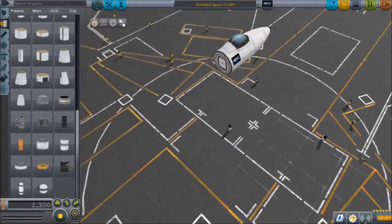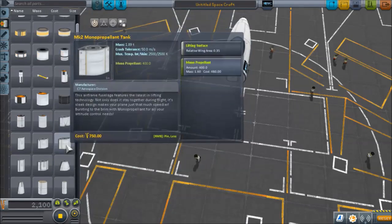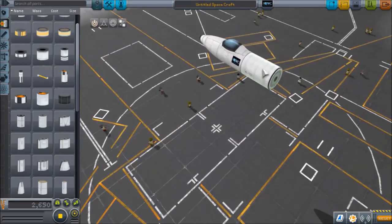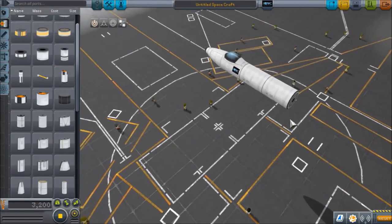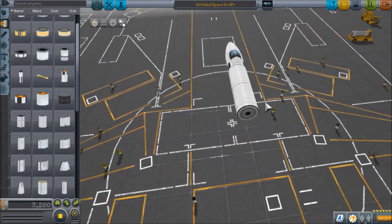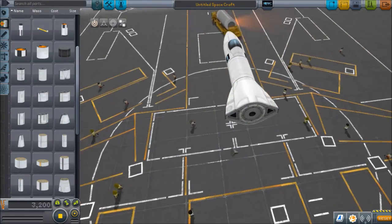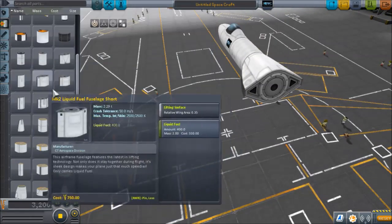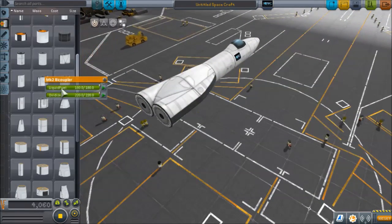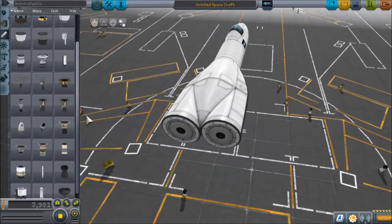Next, I will place some liquid fuel. You could do a rocket-powered VTOL if you want, but it's not as efficient. I'll do something like this — just for aesthetics really. You're going to want to take the oxidizer out, of course, because that could cause problems while you're flying.